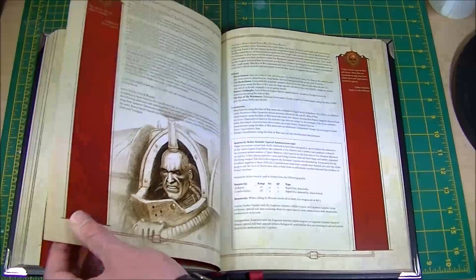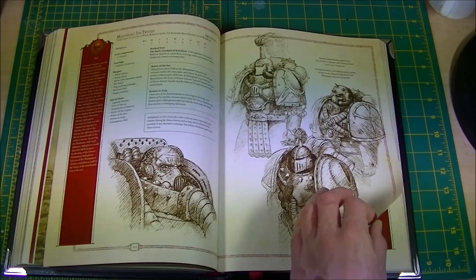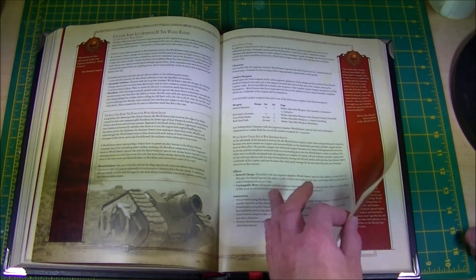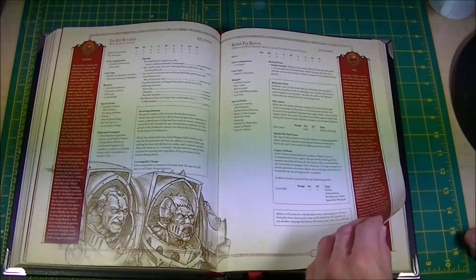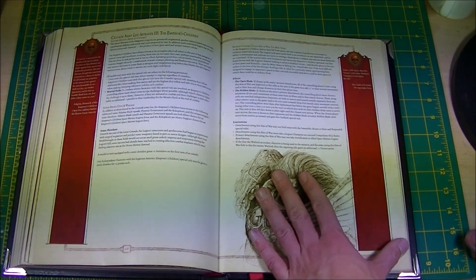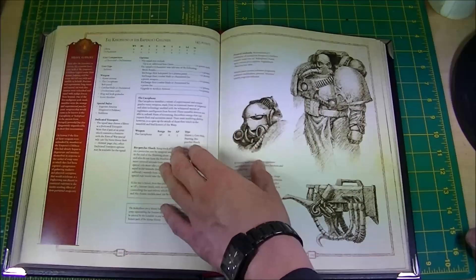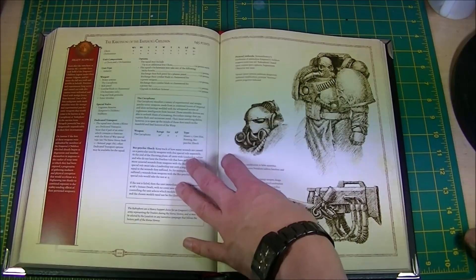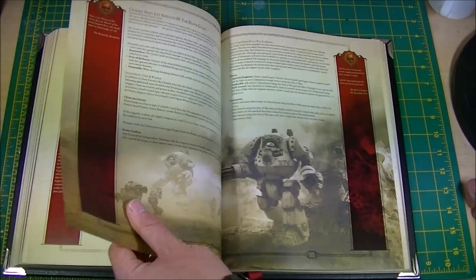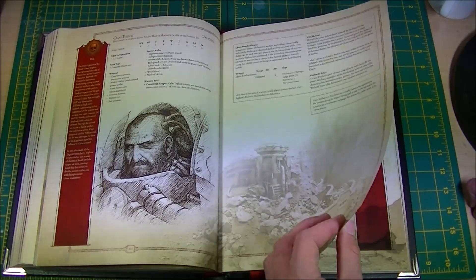Then we're back to specific Legion stuff. An extra bit for the Sons of Horus and their Reaver Attack Squad with these pencil drawings — Malagurs the Twisted, the Equary of the War Master, as a character. World Eaters extra rules, their squad, the Red Butchers Terminators, Kharn — as in Kharn the Betrayer — as rules. Emperor's Children, their Rites of War and extra rules, the Phoenix Terminators, Lord Commander Eidolon. And this is amazing: Cacophony Noise Marines — the original Noise Marines. The models look amazing, they are just absolutely fantastic, and their rules are here. Death Guard — generic rules, Grave Warden Terminators, Calas Typhon as his rules.